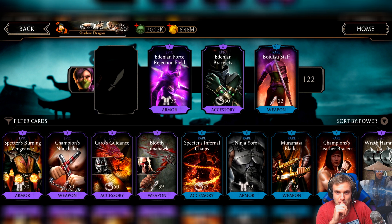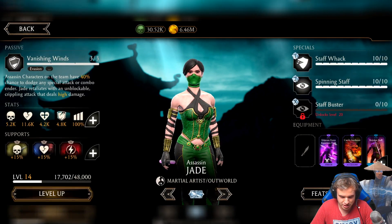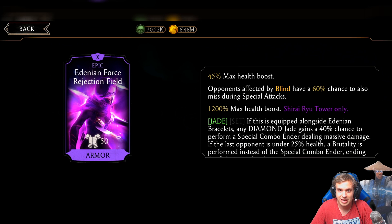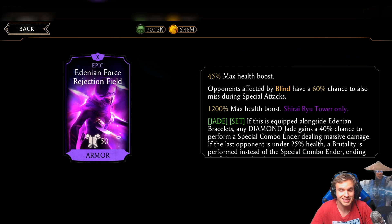Look at these pieces — they look so cool when they're mixed out. Together, as you see, it highlights. If I remove one of the pieces, the set is now not highlighted. This is a nice little feature so people can see what's happening. Set is now highlighted green. If this is equipped alongside Adenian Bracelets, any Diamond Jade gains a 40% chance to perform a special combo ender.